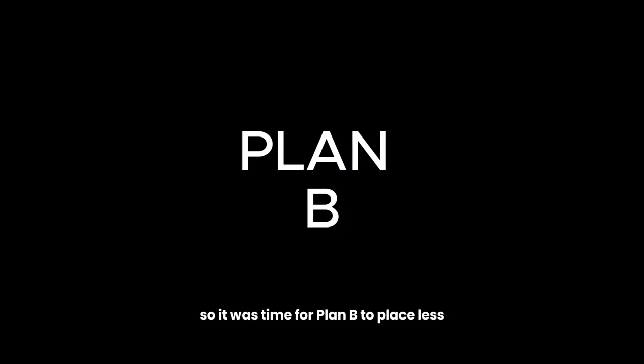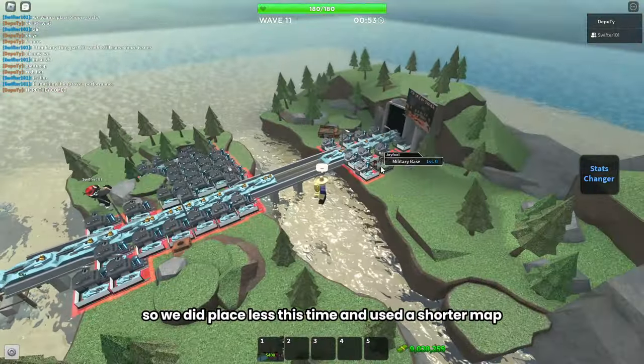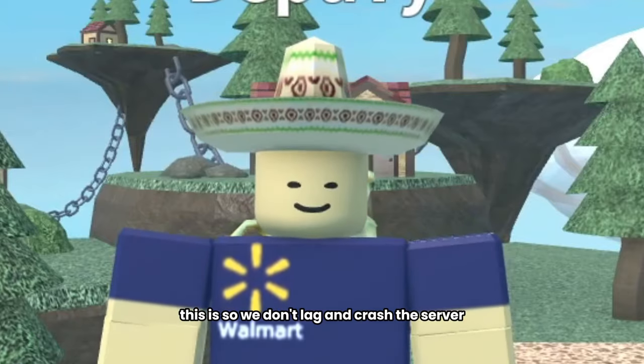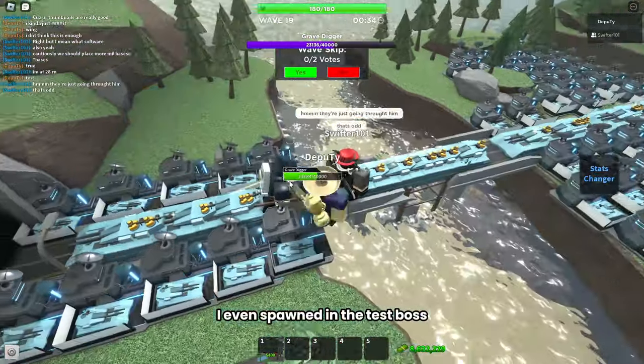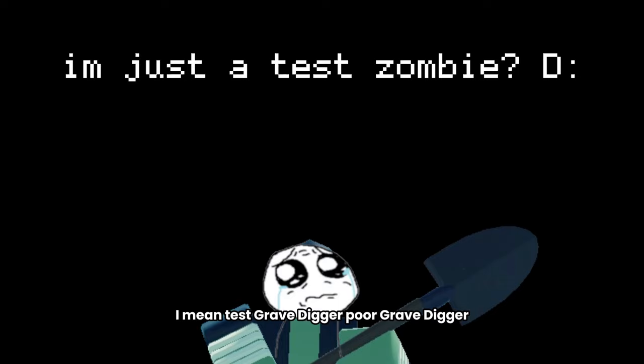So it was time for plan B — place less tanks. We used the shorter map so the tanks would die faster. This way we don't lag and crash the server, and everything went smooth and fine.